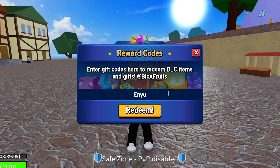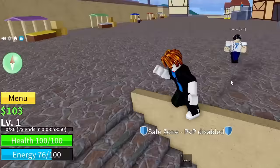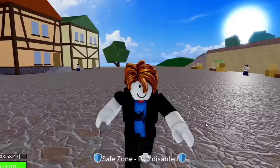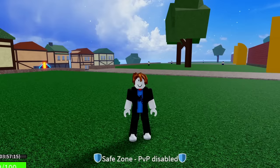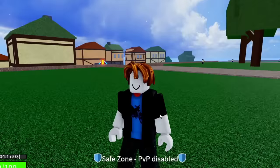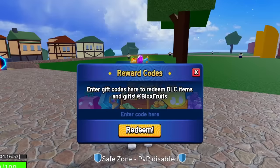The next code is ENYU_IS_PRO. Go ahead and redeem that — success, that code is working and gives you 20 minutes of 2x EXP. I'm now at four hours of 2x EXP from all these codes so far. After that, redeem STRAWHATMAINE — success, that code is working and gives you 15 minutes of 2x EXP.